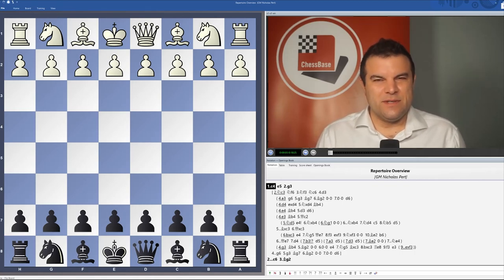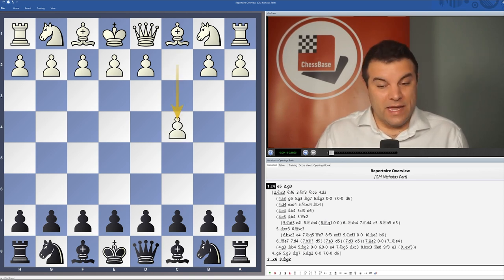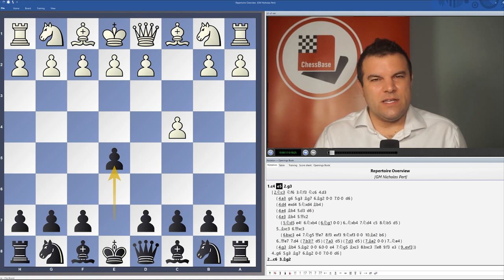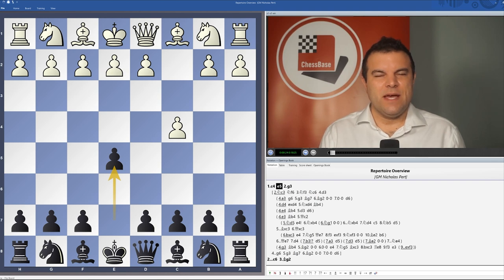Hello, my name is Nick Pertz. I'm a chess grandmaster from England and this video series is going to be a full black repertoire against the English after c4, playing the move 1...e5. The English is quite a tricky opening that white players can go for. It's increasing in popularity recently and I think it's often neglected by black players.